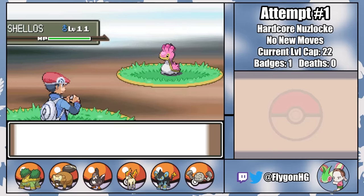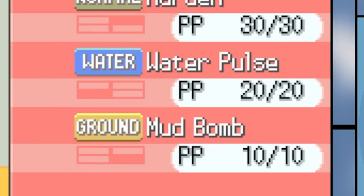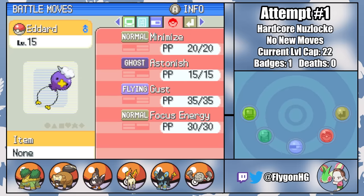On Route 205, I catch a level 11 Shellos named Gendry, who has one of the better movesets we'll see in this challenge. Water Pulse and Mud Bomb give him excellent dual STAB coverage, so he'll be a useful asset throughout the playthrough. As will Adard the Drifloon — his moveset isn't much to brag about, but triple immunity will be useful for pivoting.